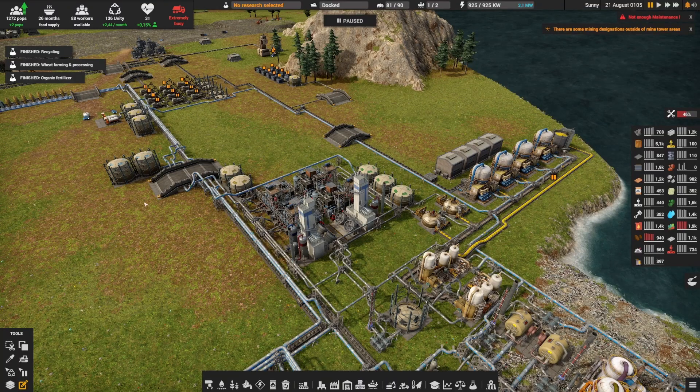I did a couple of other things here you may have seen. I completely deleted everything that was here — the old diesel production, the old rubber production, as well as the storage of fuel and lastly the fuel station level 1. We took it out and moved all of this over here.